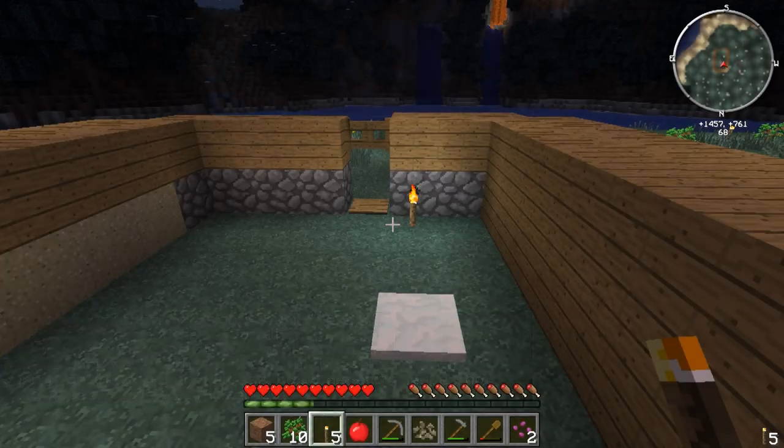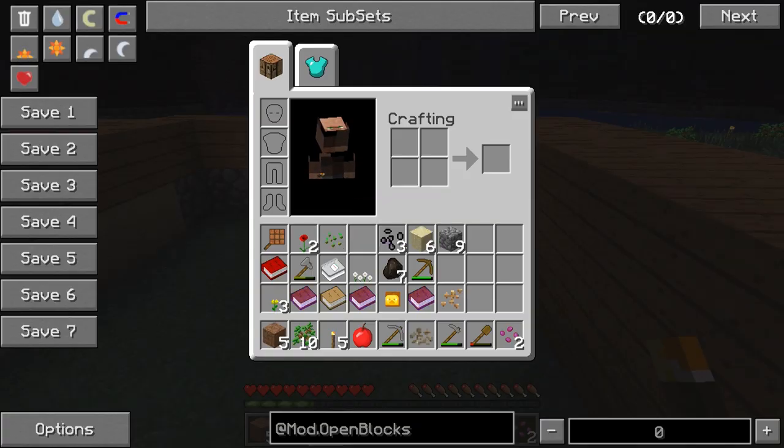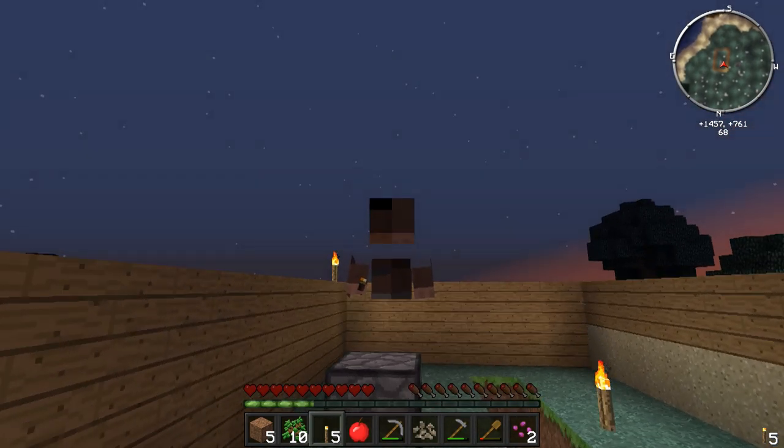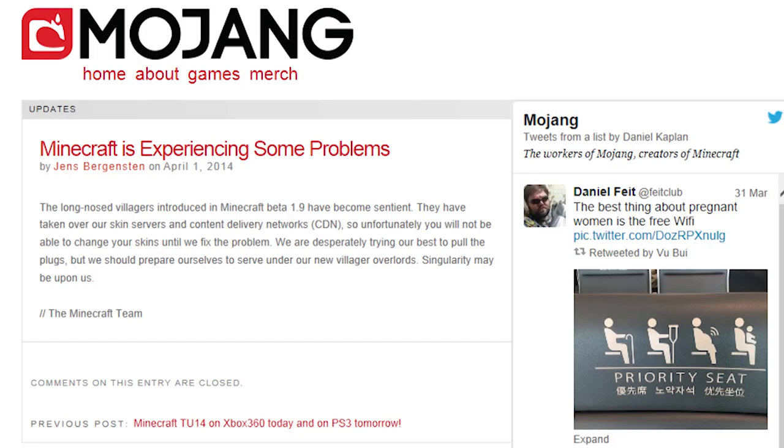Wow, what is up with my skin? I kind of look like a villager, except completely screwed up. Part of my skin is invisible — did my account get hacked? I better check the Mojang website. The long-nosed villagers introduced in Minecraft Beta 1.9 have become sentient. They have taken over our skin servers. What's today's date? April the 1st. Yeah, real cute, guys.